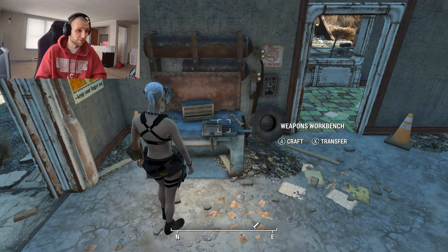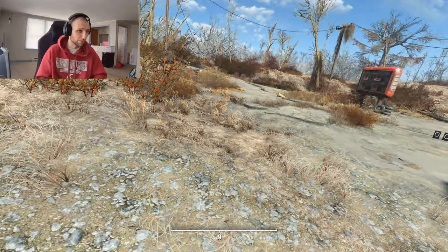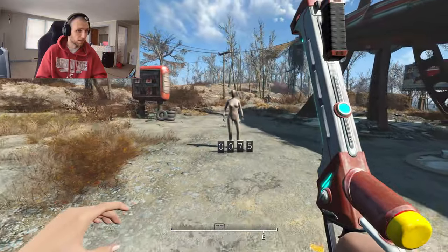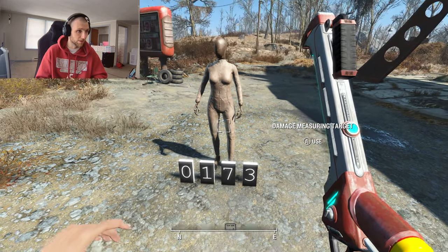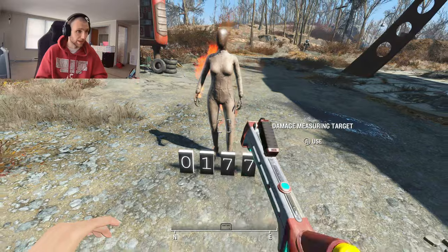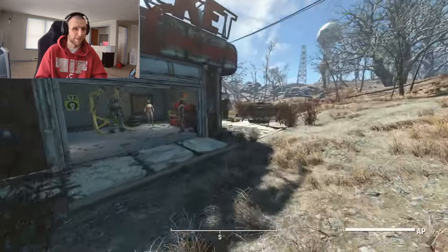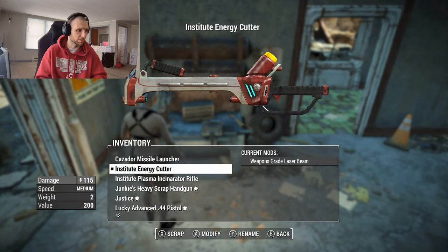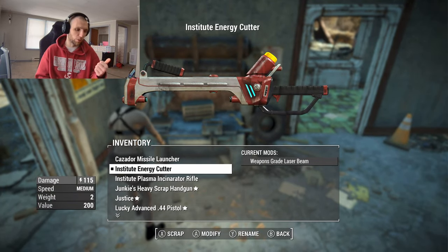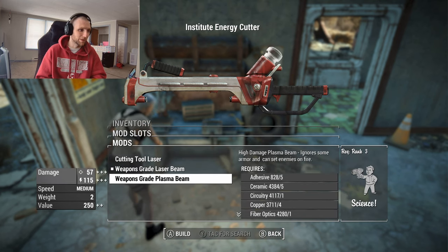They put some blue lights on the weapon — the laser is now blue. Does it set targets on fire? It did — 173 damage, and it will catch enemies on fire. That's a cool effect, though Fallout 4 handles damage over time poorly. Fire damage and stuff like that just isn't worth doing usually, like poison damage. Fire damage just doesn't do much. Anyway, let's try the Weapons Grade Plasma Beam next.